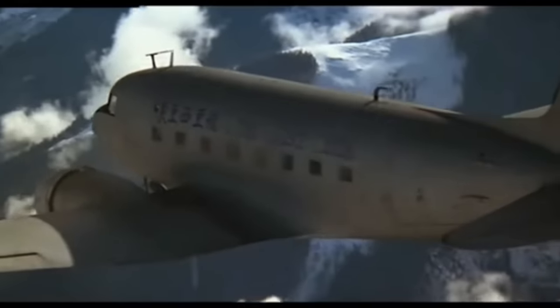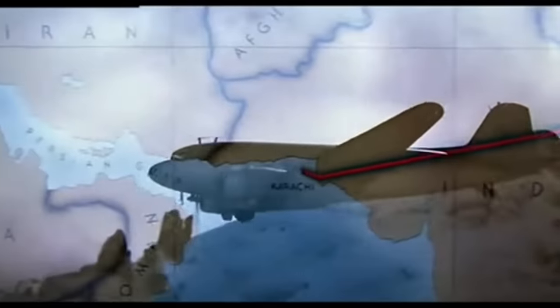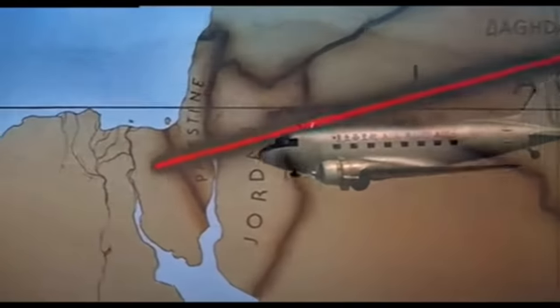In pursuit of the Ark of the Covenant, Indy travels to Cairo, Egypt, and here we get another shot of an aircraft — this time the legendary DC-3. The shots of the DC-3 utilised in Raiders actually aren't original footage; instead they come from the 1973 film Lost Horizon. The history of the DC-3 is quite detailed and intricate, so I won't try to summarise it here — I'll link the video down below in the description and would highly recommend you check that out.